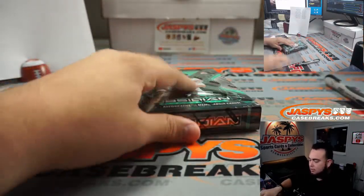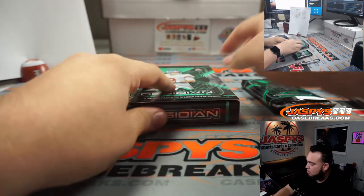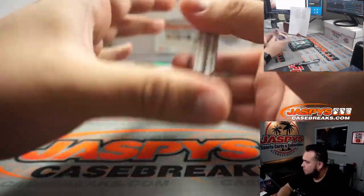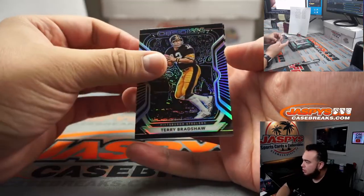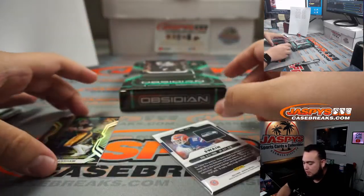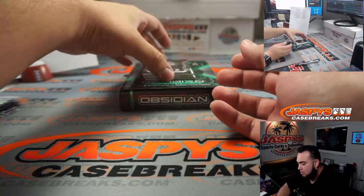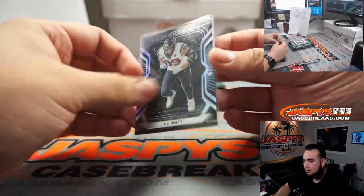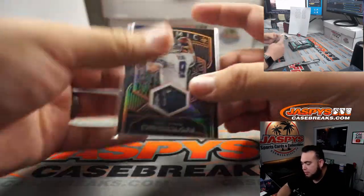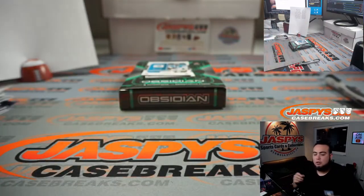Let's get that Spectral on down — Obsidian, last box. Terry Bradshaw and Freddie Swain, Seahawks to 100. We got JJ Watt. He's been buying quite a few cases and boxes from us. Tony Romo for the Cowboys with a patch atomic, 13 out of 40. We got 400 points over here, so everyone in this break is going to have a shot — I just can't show you the code or anything like that.